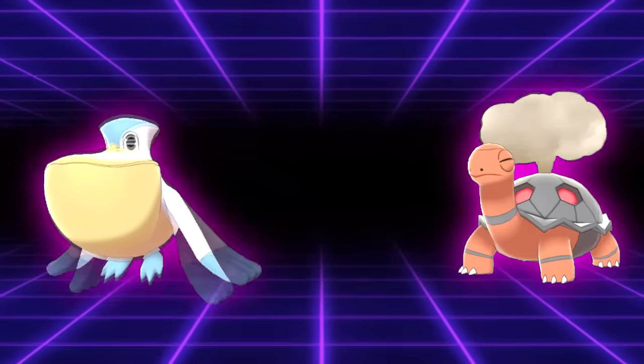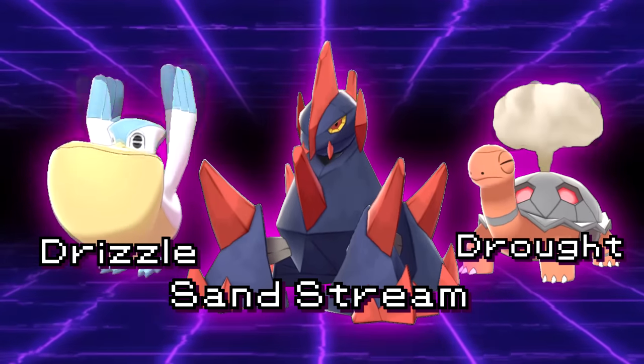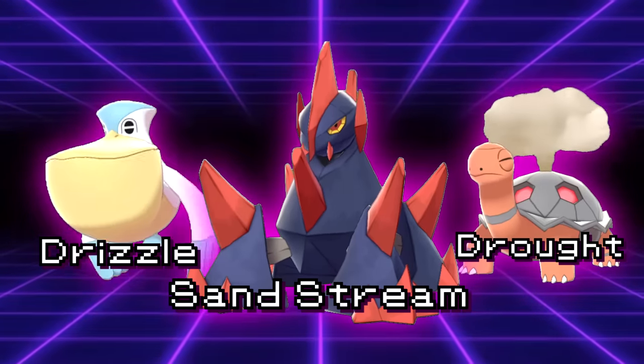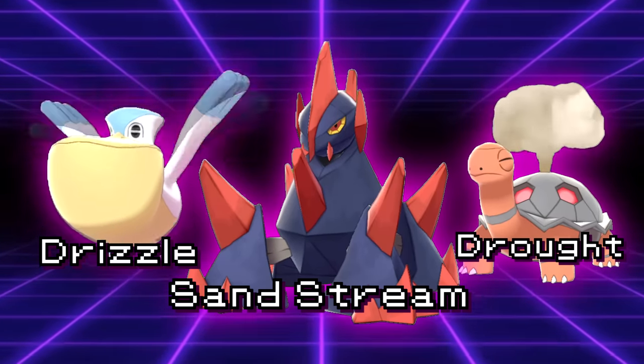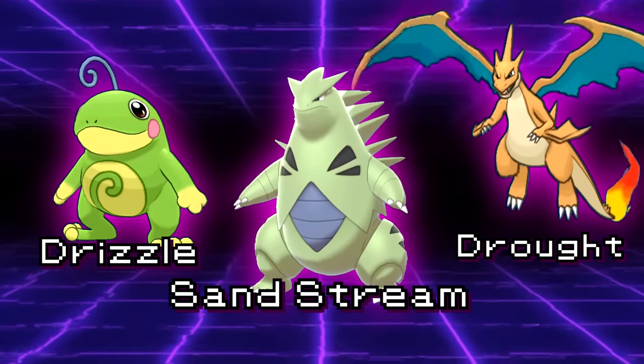We're going to do all three of these Pokémon in one go, because they basically all received the same buff. Pelipper, Torkoal, and Gigalith in Generation 7 received Drizzle, Drought, and Sand Stream respectively. Because of the limited Pokédex in VGC 2017, Game Freak decided to buff all of these mediocre Pokémon by granting them weather-setting abilities, allowing for weather wars to exist despite the usual weather setters not being legal.